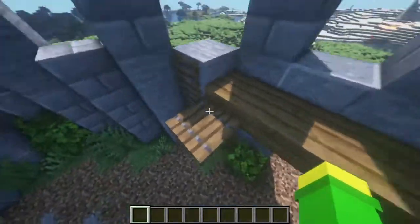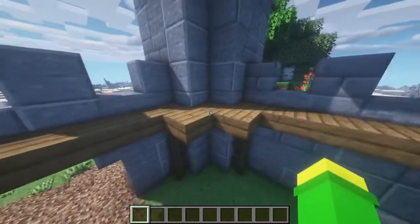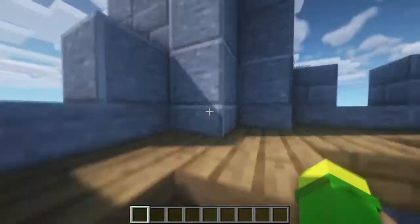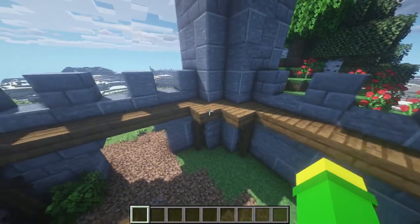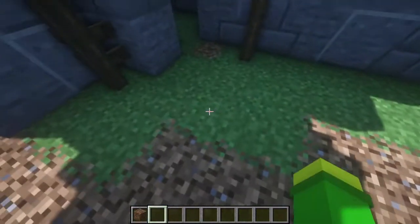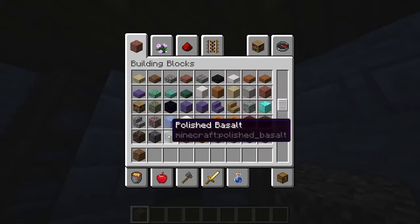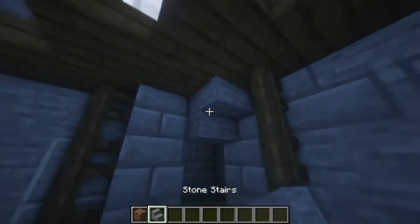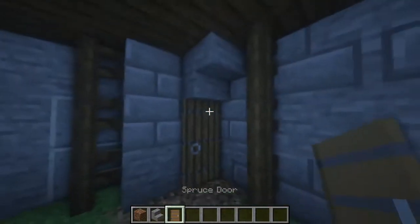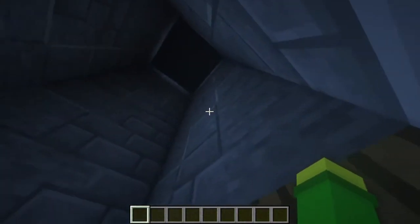Let's leave it like this for now and start with this tower. The problem is I can't really make a door here because it's on the edge, but we can fit one in here like this, then use some stairs, and add a door on this block — and you've got an entrance for this one.